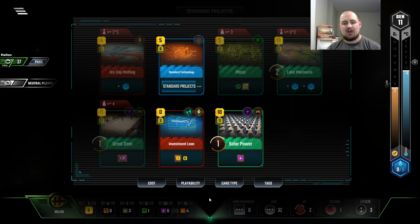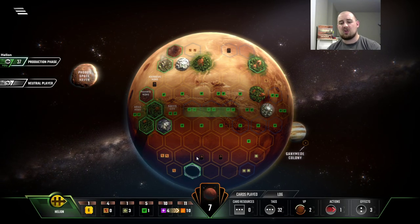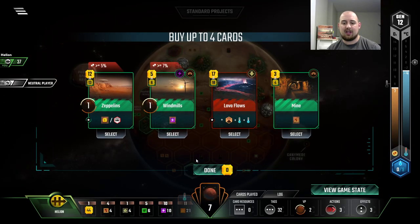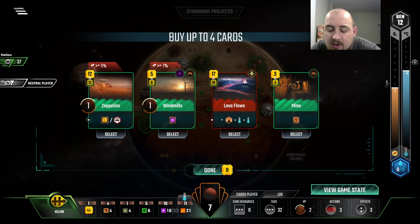We need more heat, so I don't mind doing Fusion Power, but I don't like it either. I'm not a fan of what's going on. We need a little bit more to get us there — we're only Generation 12 and we're very much on our way to terraform the planet, but at the same time... So, Lava Flows is interesting, because think of 2 heat bumps as $16 since we're using heat to do it. Spending 20 isn't so good. But we get 2 plants out of it if we put it on Arcea Mons.